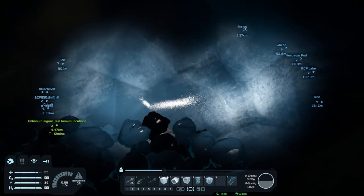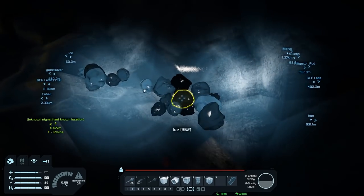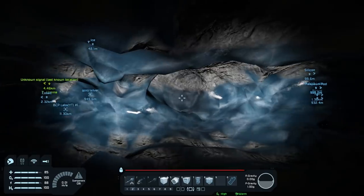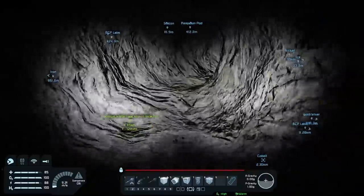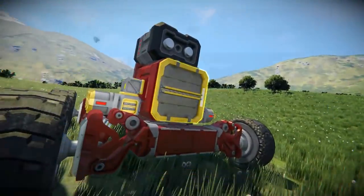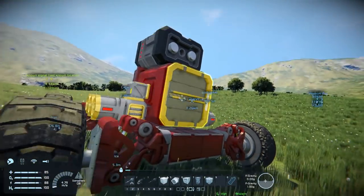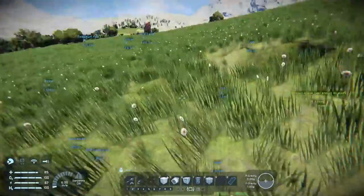Hey everybody, it's BC here and welcome to another episode of Space Engineers. I'm just collecting a whole bunch of ice today because I've been trying to hoard a bunch of hydrogen. As you can see I've been busy — I come in here sometimes and I'm lost, I don't know which way to go to get out of here. I put six conveyor ejectors on here so it dumps out a lot faster.